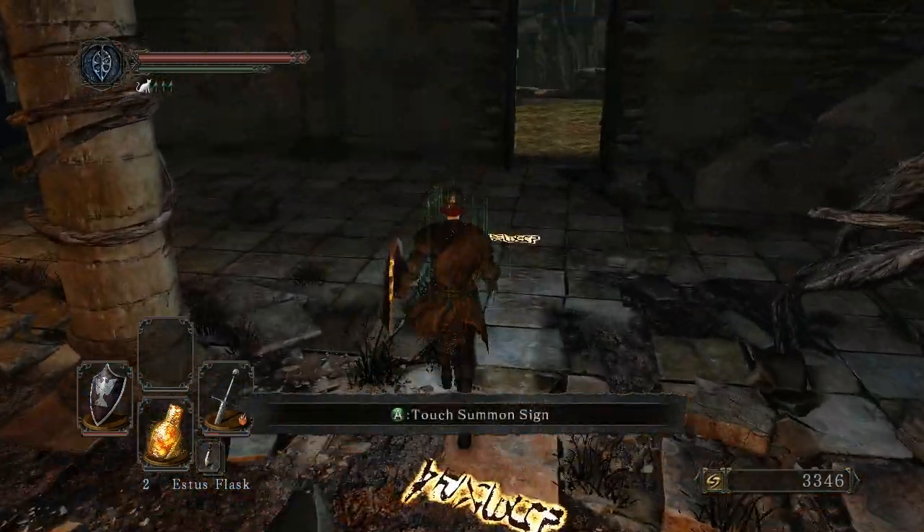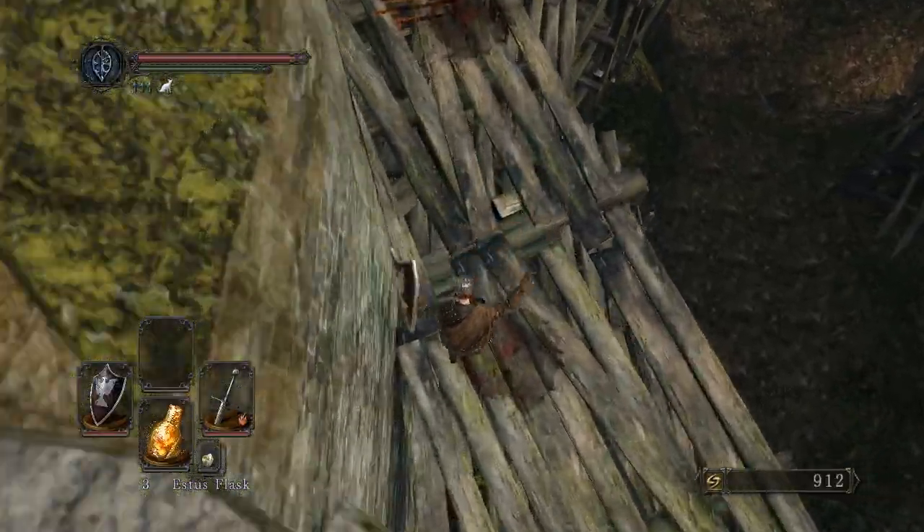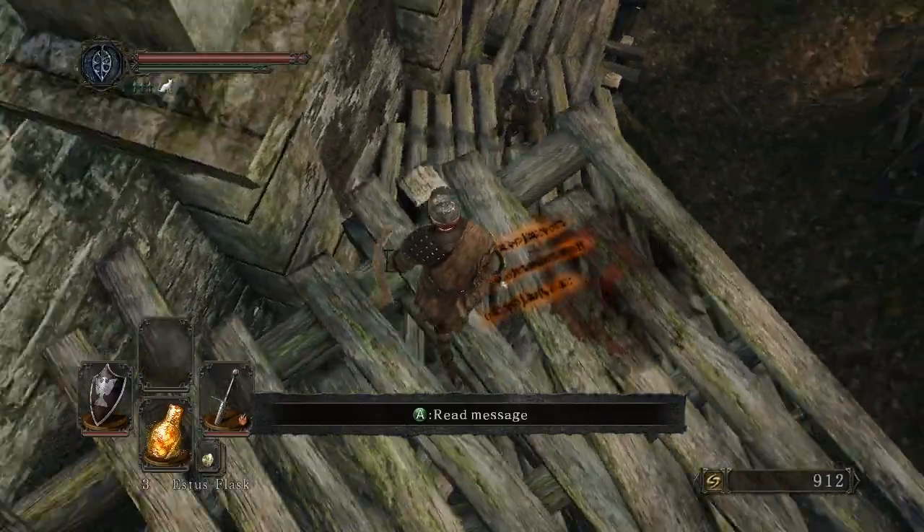If you start at the second bonfire, just go through the door outside. There's a ledge — just carefully drop down. You will land on a wooden framework that has several levels.